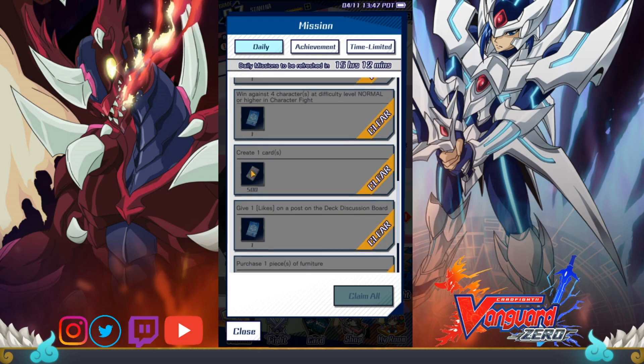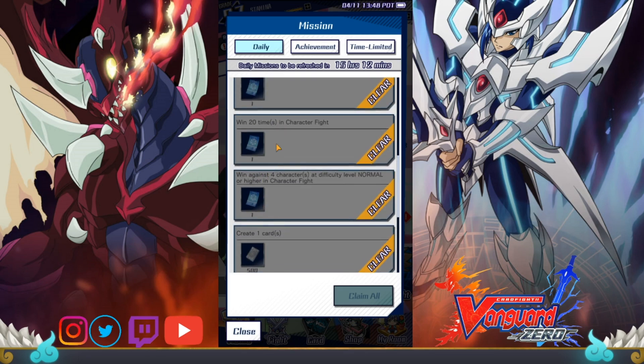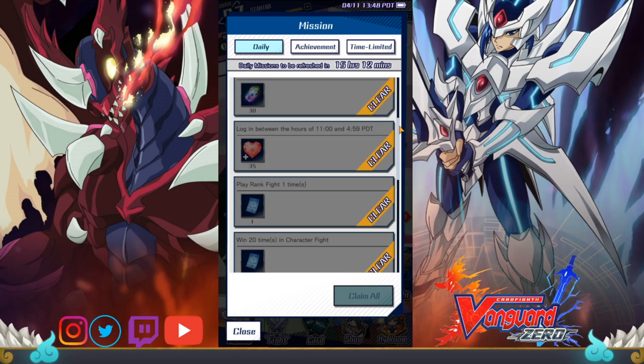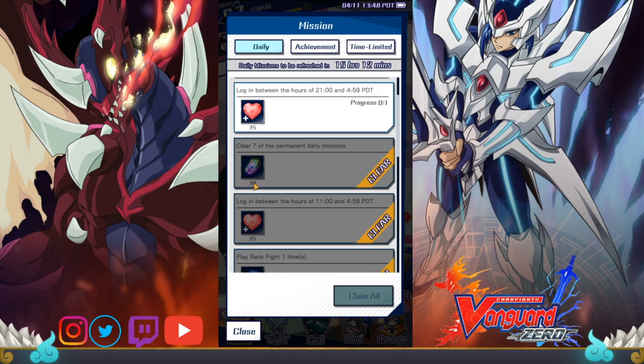Each day at 8 a.m. Eastern Standard Time, which is the time that my game resets here in the U.S., new daily missions are posted. Those missions can be anything from liking a deck posted on a board, doing a rank fight, or simply logging in for stamina at a certain time, and so forth. When you complete the seven daily missions, you are rewarded with 30 gems, so that's 280 gems a week simply for playing the game, or 1,120 gems a month, which equates to about 11 packs in a month's time.